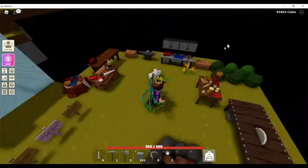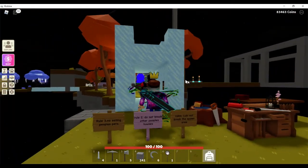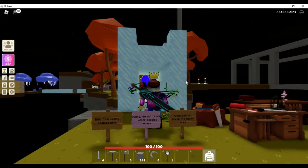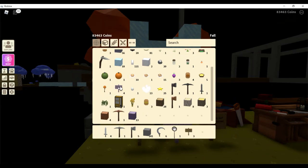Okay, so first off, we got the spawn area. It's not that good. We got rule 1: do not break the spawn area. Rule 2: do not break other people's houses. Rule 3: no selling people's pets. And I forgot the other rule.